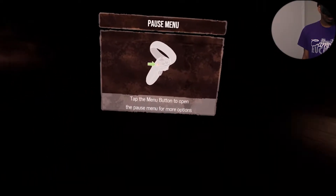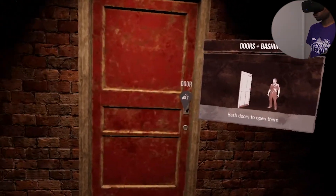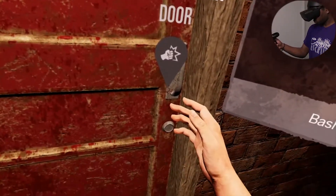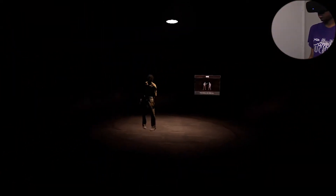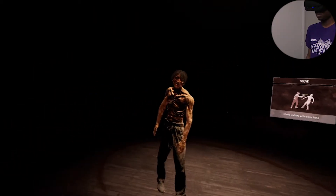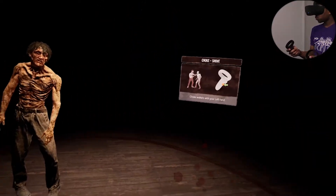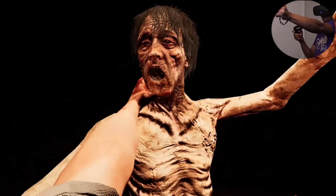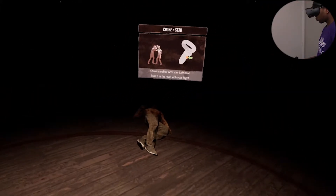Pause menu — okay, you can bash doors and other objects in the environment. Bash the door to open it. Uh-oh, here comes a walker. You can shove walkers to get some space. You can also grab walkers in a choke to hold them in place.